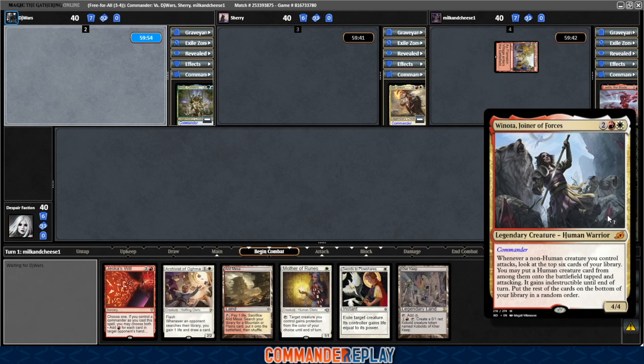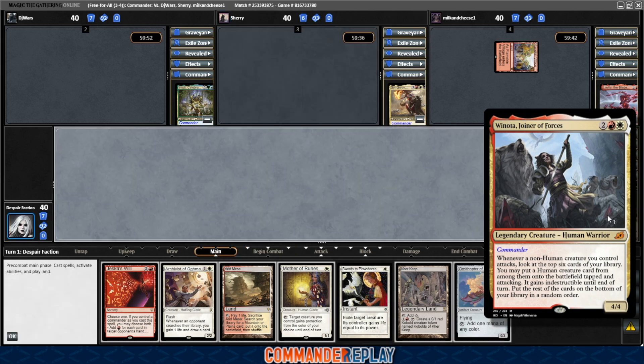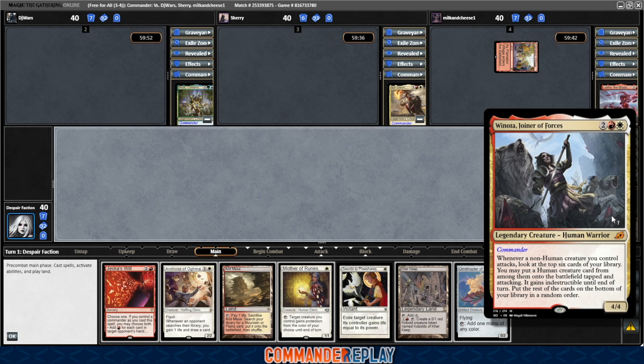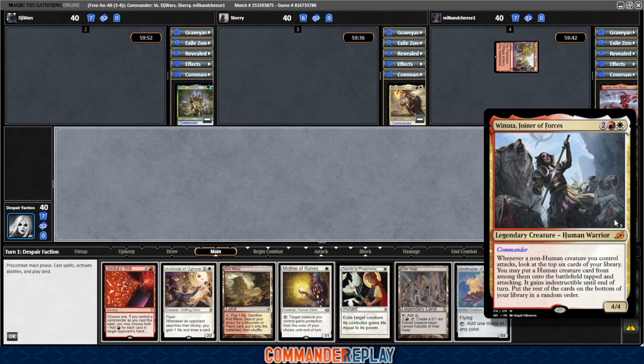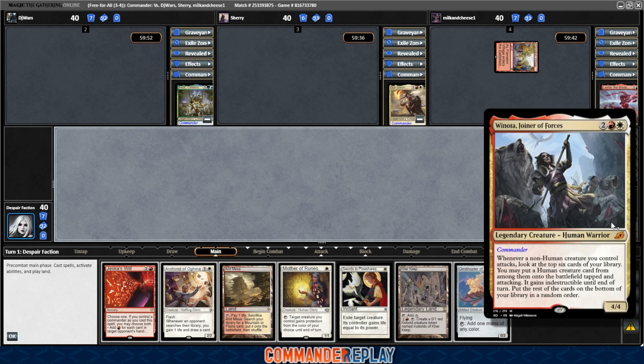The filming of this deck has been on the back burner for a little while. Winota is very strong for the meta that we've been playing on the channel of late. It's almost sort of in a class of its own. This isn't a CEDH build, but it's not that far away from CEDH either. There's high power and then there's high power, and Winota is in the latter — the upper tier of high power. Just very fast, very consistent, does a lot. So even against other strong commanders, it makes it just challenging to get a balanced game with Winota.